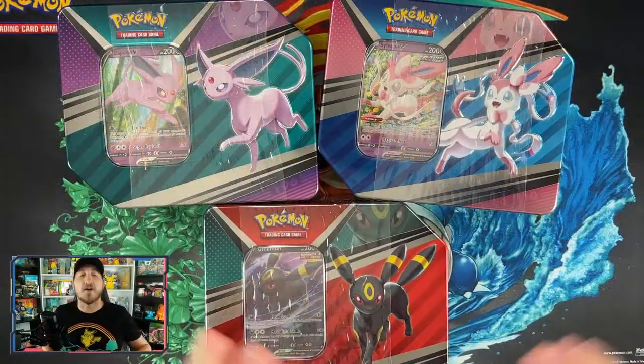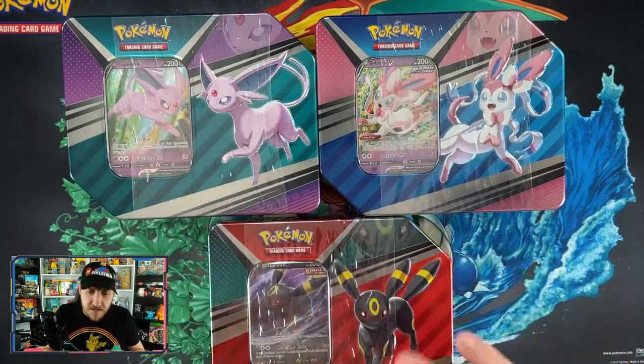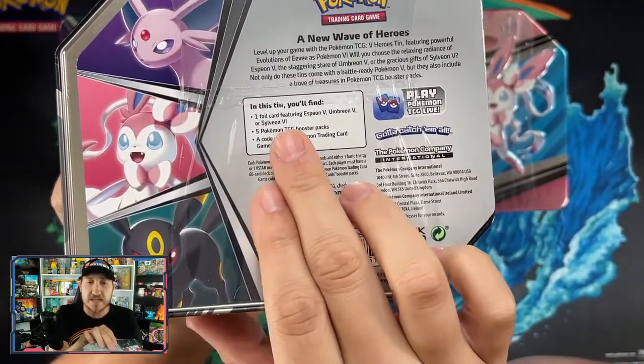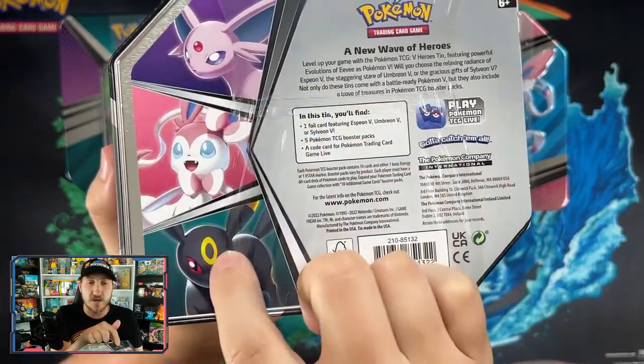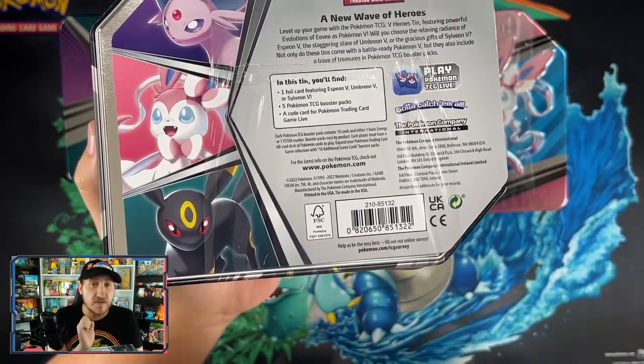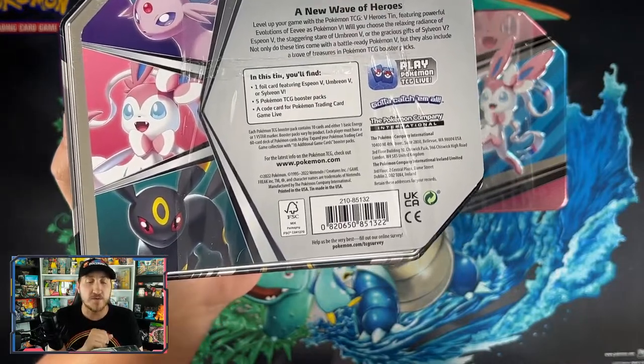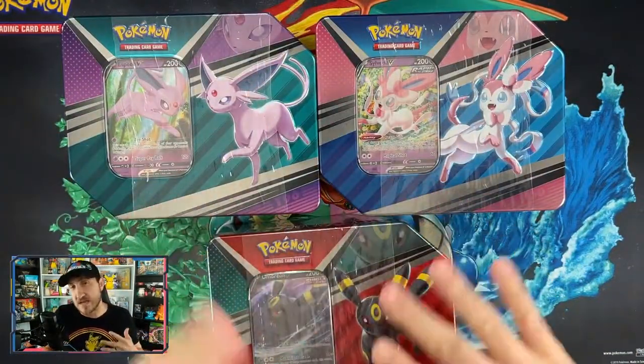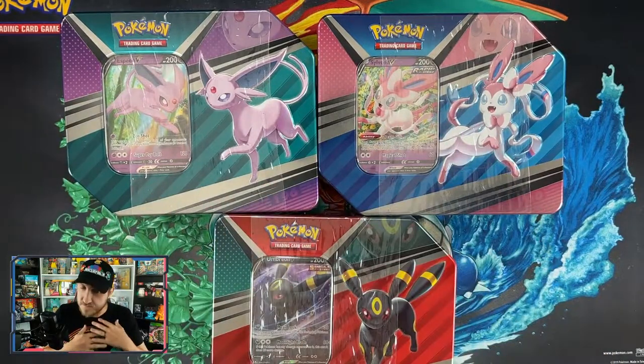So when these new tins were announced I was kind of on the fence about whether I'd even get them. That said, the tins are not the only product we're opening today — I've also got some booster packs and blister packs. Each tin comes with a foil promo card, five booster packs, and an online TCG code card, which I'll be giving away since I don't use them personally.